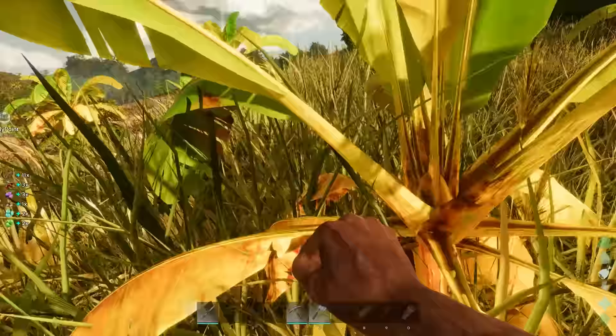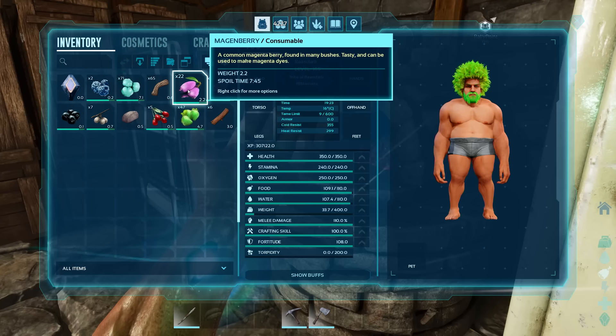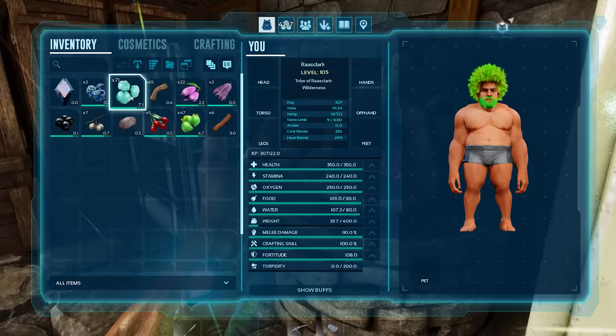Grabbing any bushes, you will find a number of different berries, all able to replenish your creatures, yourself, and more importantly be used to make certain dyes.